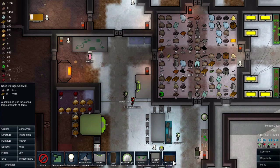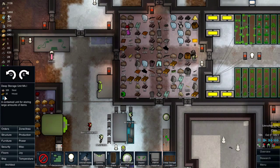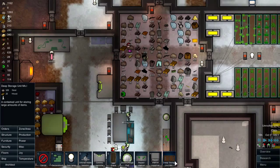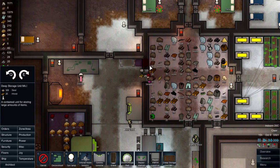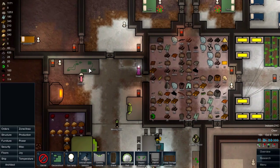Deep storage unit — does that store any random item, or only one type of item? For storing large amounts of items. 100 steel, 20 wood. We have plenty of steel, so I might as well try one and see how it works, since I don't have exactly the cleanest setup. Let's put it right there and see what happens.